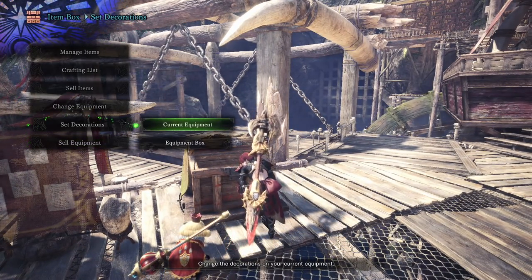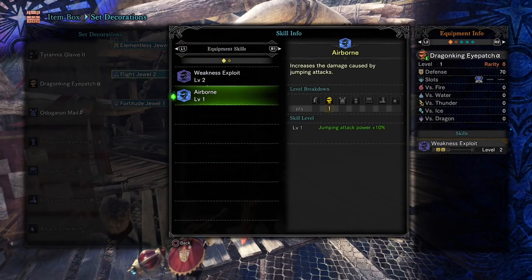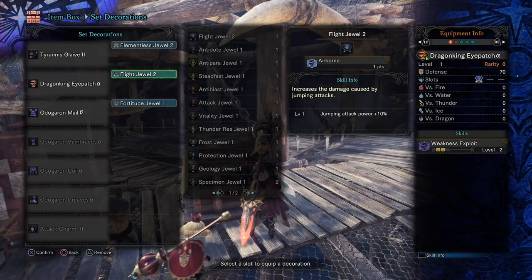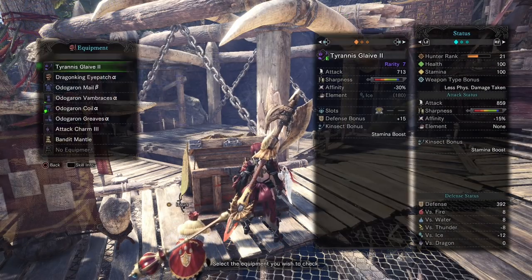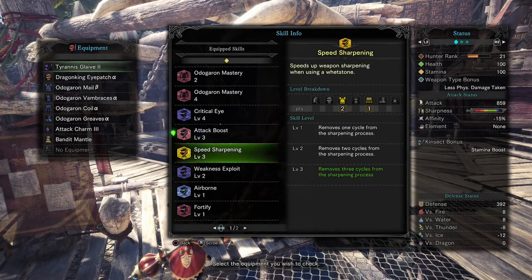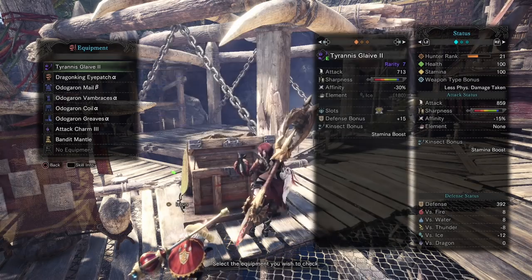Decorations are very powerful. Look at my set: I have the Elementless Jewel, which boosts my attack power because I don't have an element on my weapon. I've got Flight, which gives my jumping attack power plus 10. There are plenty of skills that activate their final tier with just a level 1 decoration. Because of the way the new system works, you can have a lot of skills active at once — in my case: Odogaron Mastery levels 2 and 4, Critical Eye 4, Attack 3, Speed Sharpening 3, Weakness Exploit 2, Airborne, Fortify, Constitution, Quick Sheath, and Non-Elemental Boost. Lots of micro-tuning to really tweak your hunter.